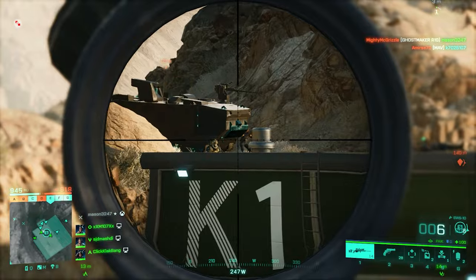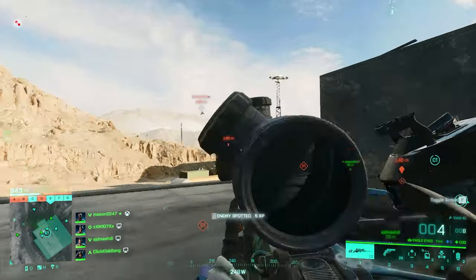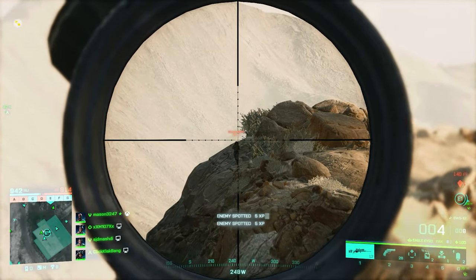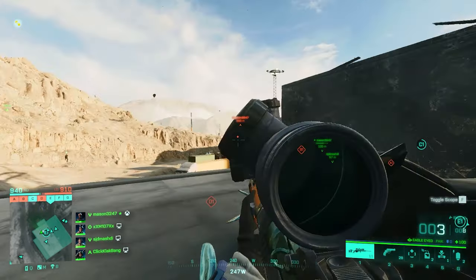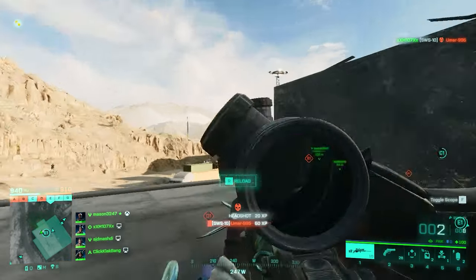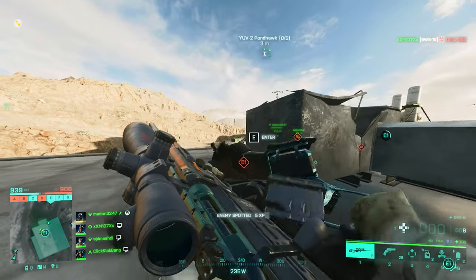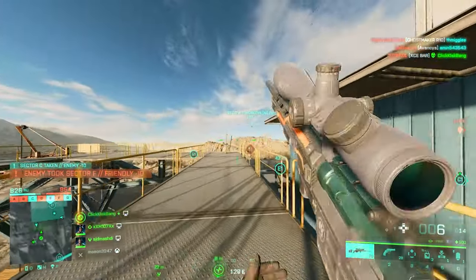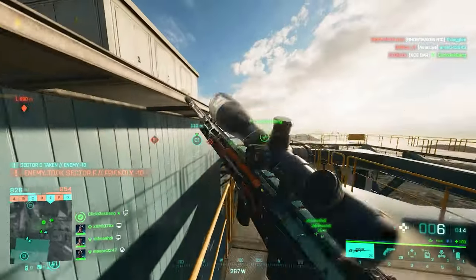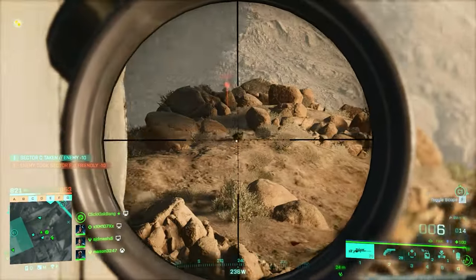Moving on to sniper rifles, the meta weapon here isn't really my favorite. Most of the time the fight for the meta title in this category is between the SWS and the DXR, and according to what I've seen people playing, the SWS deserves the title. People have good reasons to prefer this over the DXR. First of all, this weapon is just faster than the DXR. Yes, it has more drop as well, but it's not as sluggish, and the SWS has always been like a middle line for every quality a sniper rifle can offer.